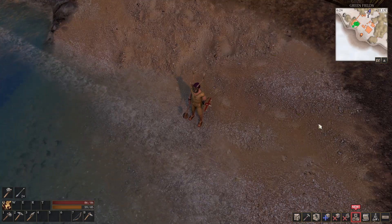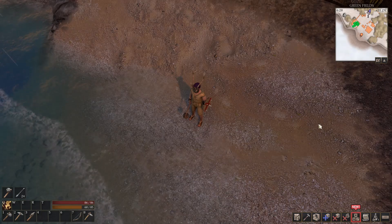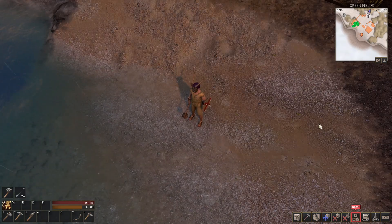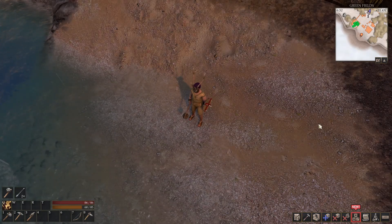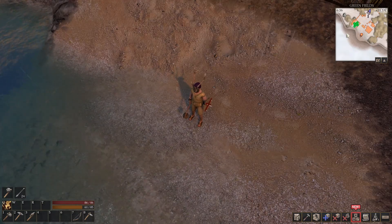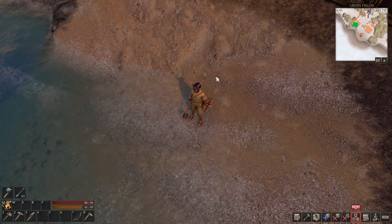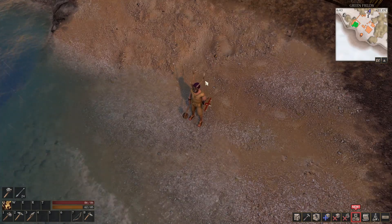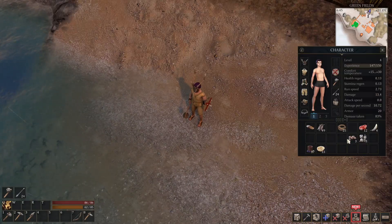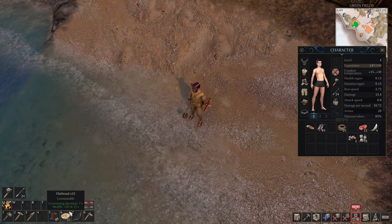Hey everybody, Shabby Do here, and today we're gonna get back to that Shabby experience that is Force of Nature 2. My character looks a little different - we've equipped ourselves with new gear, penned up our animals, and updated our base. We've also got a bunch of food ready to go.